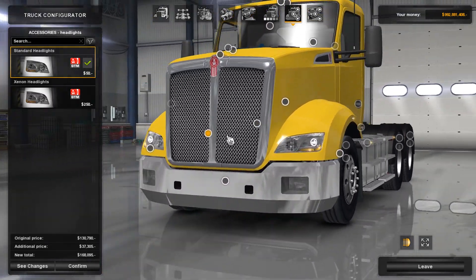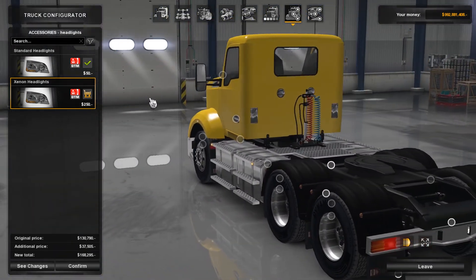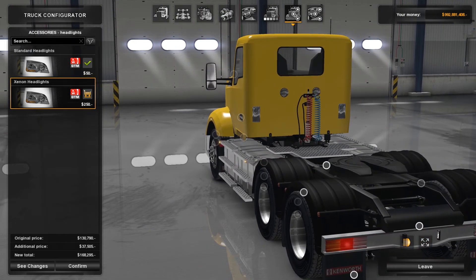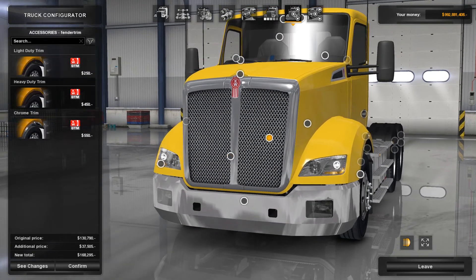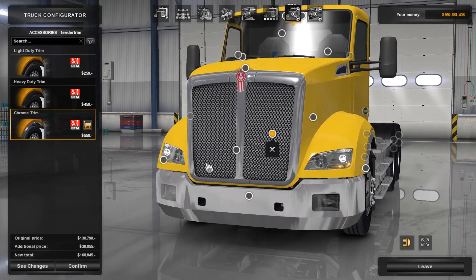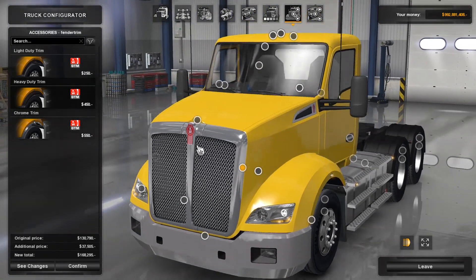Moving up, I did a test before the video and I can't really tell the difference between the standard lights and the xenon ones. You'd think the xenon ones would be more bluish, but there's no visual difference that I can see. I'm a bit confused about that. There are some wheel trims here — I don't really like them.